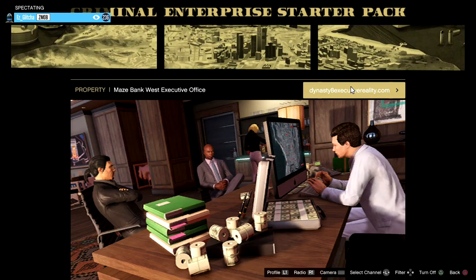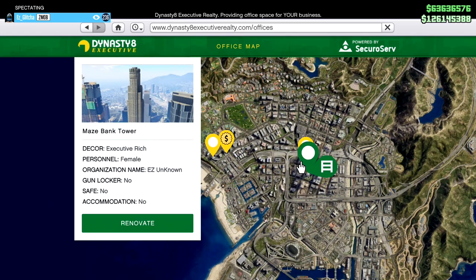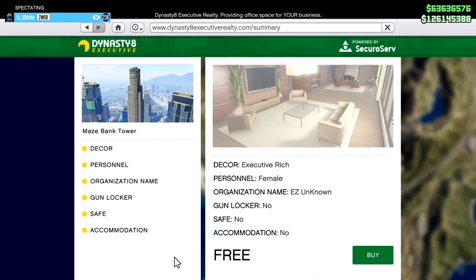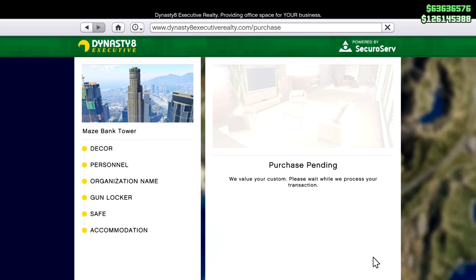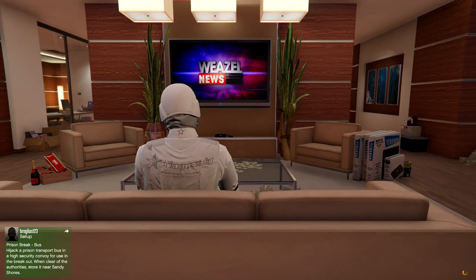Use your left stick to move the cursor — do this slowly so you don't mess up the spectate happening in the background. Click on your CEO office and move at a steady pace. We're going to renovate the CEO office: just pick a random color, hit Renovate, then hit Buy. This is free by the way — it doesn't cost any money. Once you've pressed Buy, press Triangle or Y — you may have to press it twice — until you're back on the couch frozen.